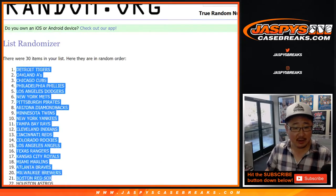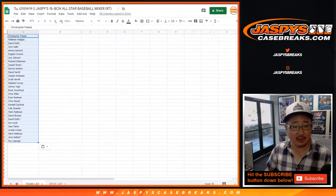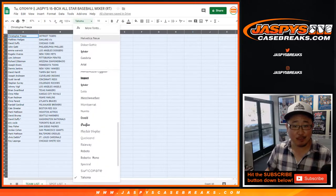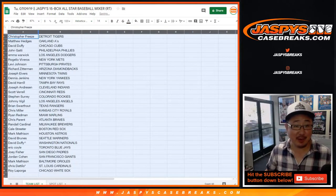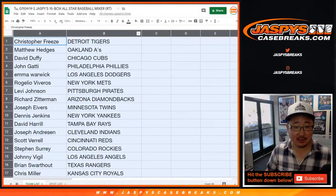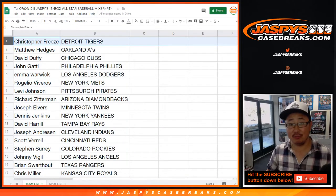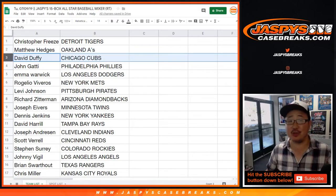There's a professor who writes for The Athletic who has been studying baseballs for the last few years, and she says there are just less imperfections in baseballs. The leather is a little bit smoother and the stitching is lower. Chris Freese with the Tigers, Matthew Hedges with the A's.